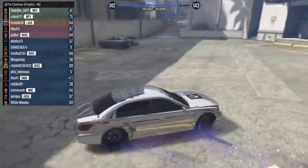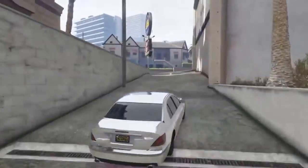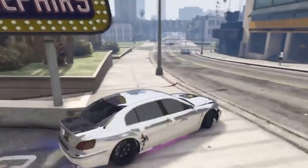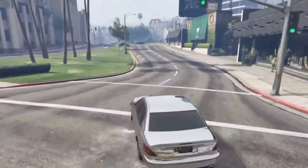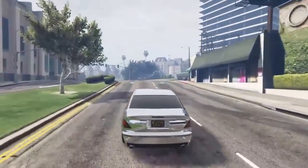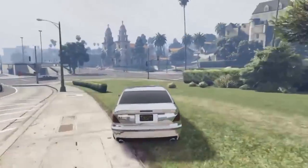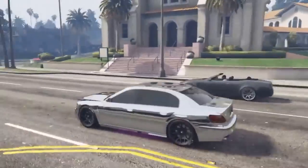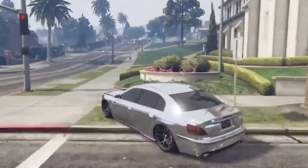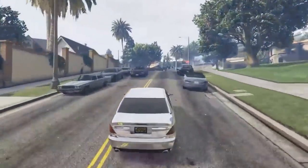After you crash your car into the Los Santos Customs door, drive over to Michael's house. Many of you probably didn't know this, but you can actually access Michael's front yard — you just can't access his actual house. When you get to Michael's house, just crash into the garage door.